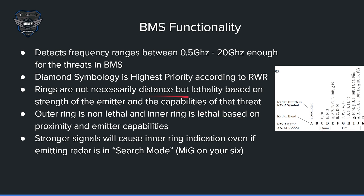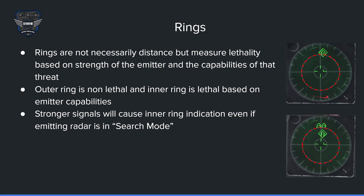Rings are not necessarily distance, but lethality based on strength of the emitter and the capabilities of that threat. The outer ring is non-lethal, and the inner ring is lethal based on proximity and emitter capabilities. Stronger signals will cause an inner ring indication, even if the emitter radar is in search mode — they might not be locked onto you, but they are in close proximity, and therefore it will bring it up on the inner ring. Here is a visual representation of the rings: you have the inner ring inside the red dotted circle, and the outer ring is on the outside. As you can see, the 30 is in the outer ring and has now moved to the inner ring. Again, rings are not necessarily distance, but they measure lethality based on strength of the emitter and capabilities of that threat.